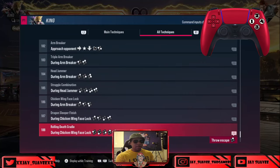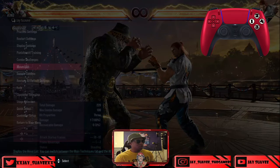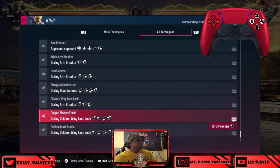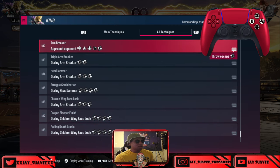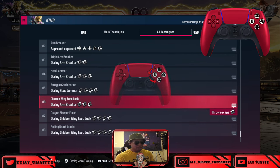So a lot of buttons to remember and a lot of coordination at the naked eye. But something you'll notice is that to do the RDC — aka Rolling Death Cradle — after you do the Arm Breaker, it's pretty much motioning the buttons into a circle motion. What I mean by that is if you look at the Chicken Wing Face Lock, if you start at two and then just move your thumb across to one...